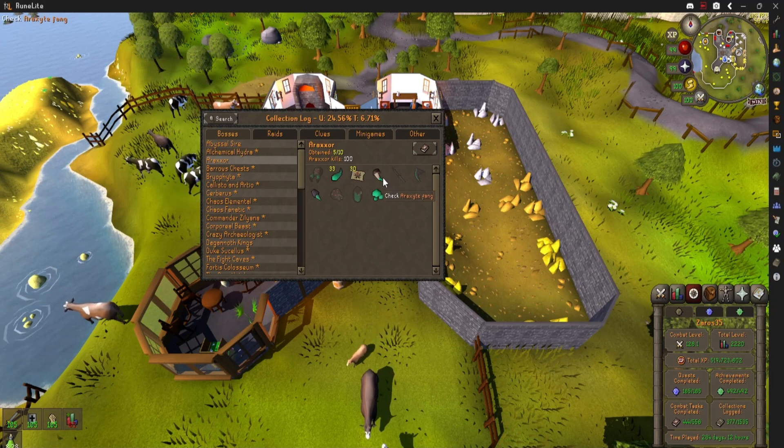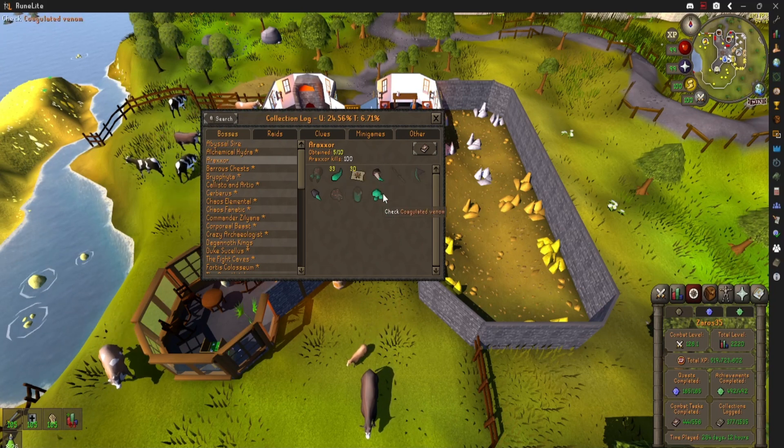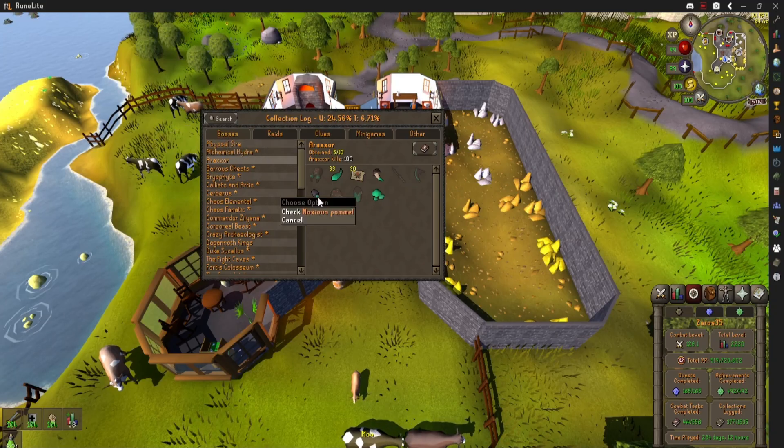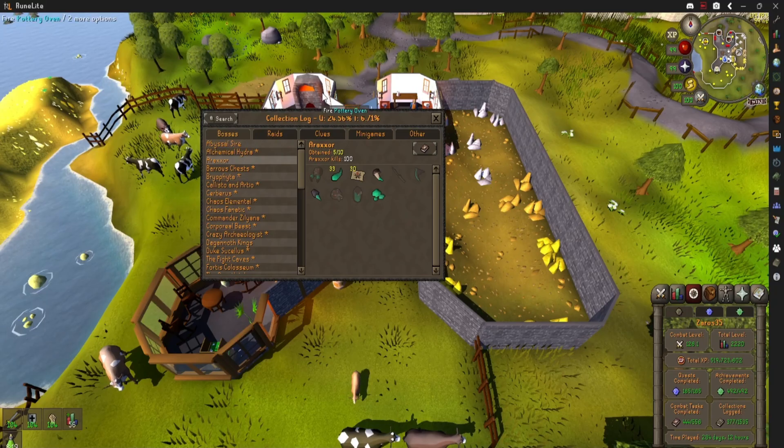I don't expect the amulet to stay at 250 mil. I think it's already down to 150 at the time of recording. And I also got a piece of the Halberd, only one piece though. Managed to get that on like 5kc, so the first 30kc or so was really spooned.